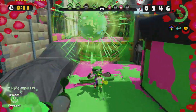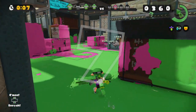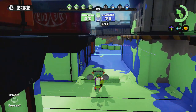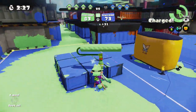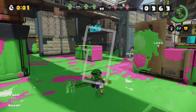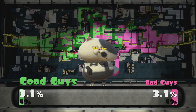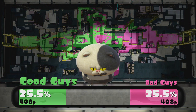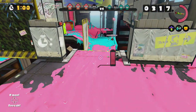Rollers play an important part in Splatoon, as they can quickly cover areas with paint which allows for comebacks at critical points, both in Turf War and in Ranked Battles. Rollers can claim Splat Zones in Ranked Battles quickly to remove control from the opposing team, or turn the tides of battle and claim a lot of turf in a pinched comeback in Turf Wars. So although they may be powerful and frustrating to deal with, rollers are here to stay and it is our job to figure out how to counter them.